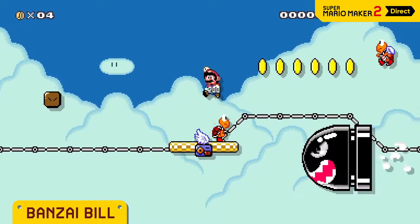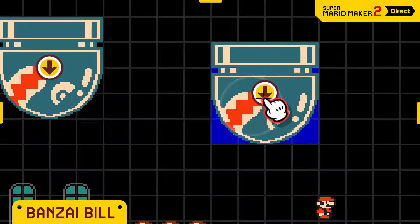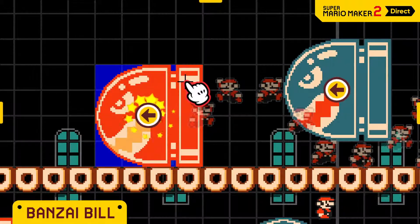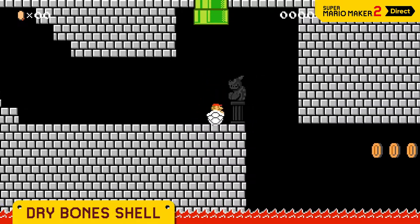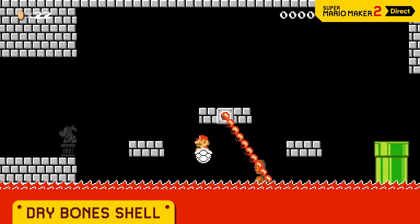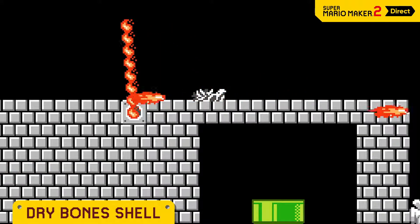Bonsai Bill looks like it's coming for Mario — because it is! You can select from the four cardinal directions, and the red ones have a homing function. Watch out! Even lava doesn't phase the dry bone shell. Play dead for a sec and you'll be temporarily invincible.